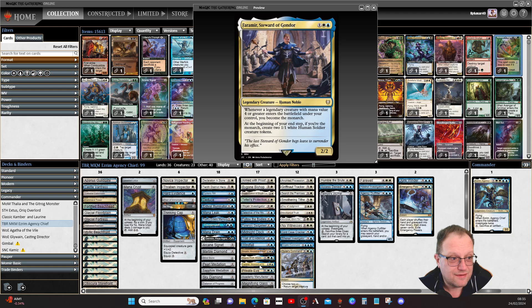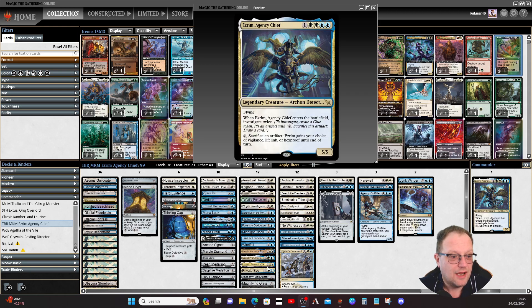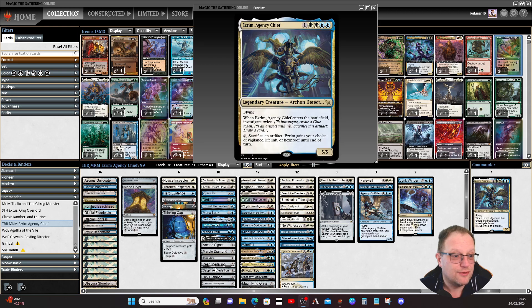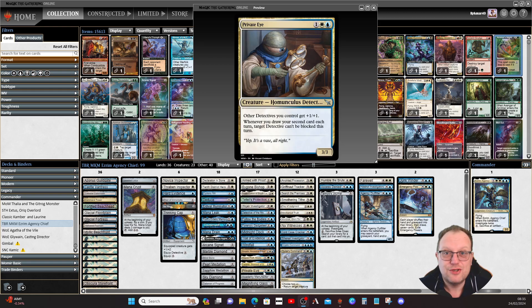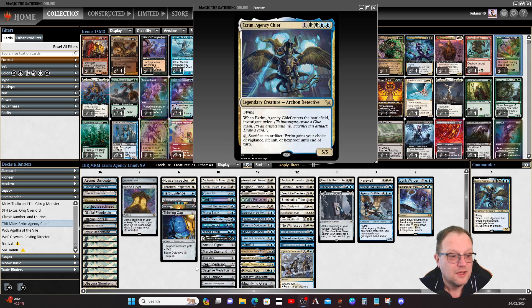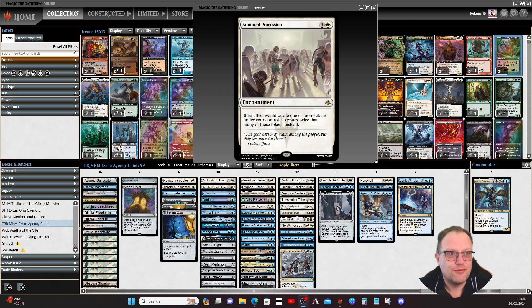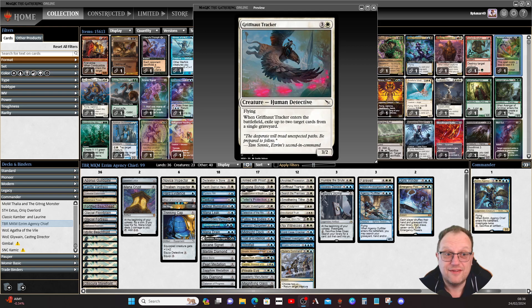Our alternative commander Alquis, Profit Master Sleuth is also in the deck — feel free to switch commanders as the deck works the same. Falmir, Steward of Gondor is here on the pure chance we have him in play and become the monarch, generating 1/1 white soldier creature tokens — though it really should come out if you're playing Alquis. Private Eye pumps all your detectives up, and when you draw your second card a target detective becomes unblockable. Academy Manufacturer is a must in a clue deck — get a clue, get a food, get a treasure.